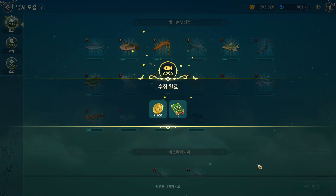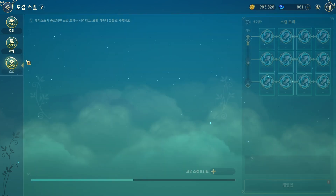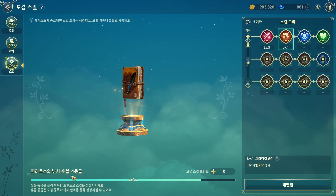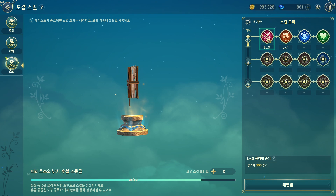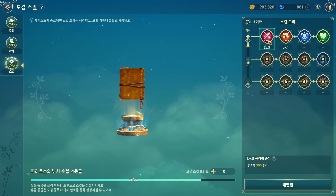When you catch certain creatures or fish, you get some EXP. When you reach a certain EXP threshold, it's going to level up, getting one star, and you can level up other stats for your build.